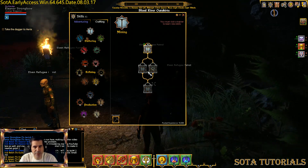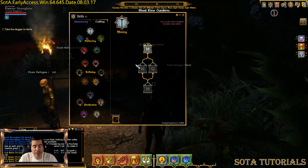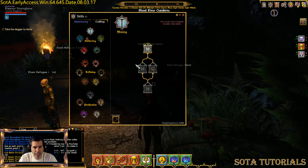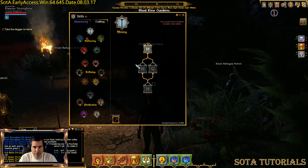You could keep Survey and Swift Gathering at 40 if you wanted — that's a pretty good strategy. You definitely want to do this for mining; it's the most money in the game. Everybody needs iron, copper, gold, and silver.